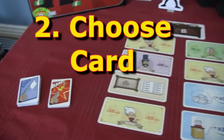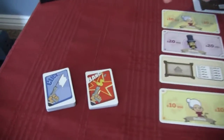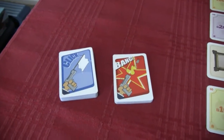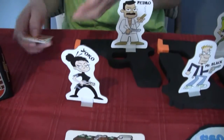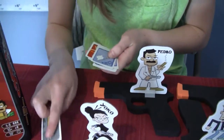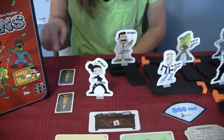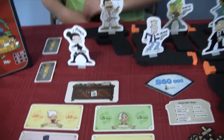After you set out the loot, the second thing is everybody has five clicks and three bangs. So everybody's got eight cards, and you choose the card that you want to do. You secretly set out which one you're actually going to use.